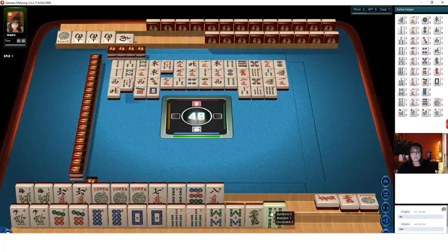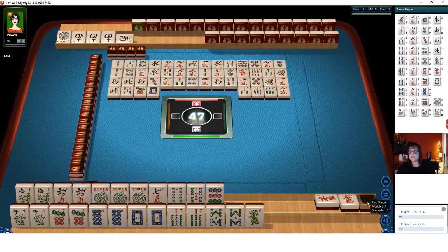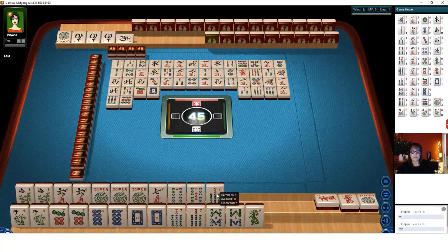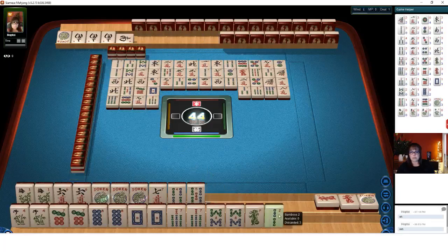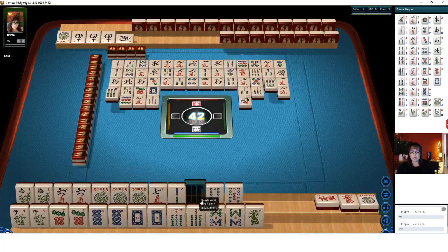7 bamboos — because we do not know what number they're wanting to quint. 6 bamboos. 8 crack is fresh — 8 characters. There are 2 four-bams out, 1 nine-dot, 2 five-bams. So we'll get rid of the 9-dot next. There are no 6's out — well, I hope that's not their quintile. I'd love to get this joker back. 6 bamboos discarded — so we'll hold that for a bit. 1 bamboo.